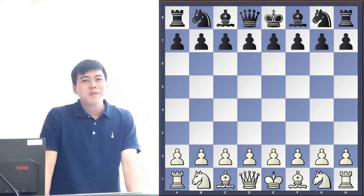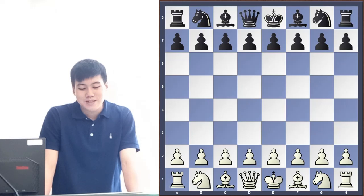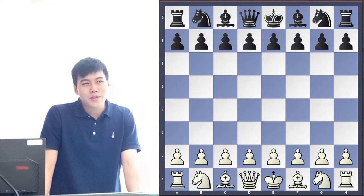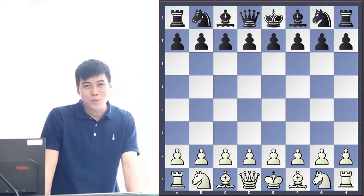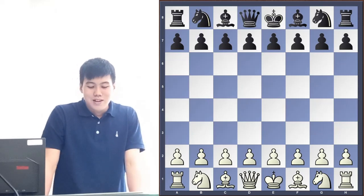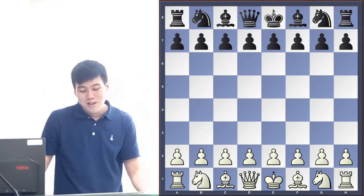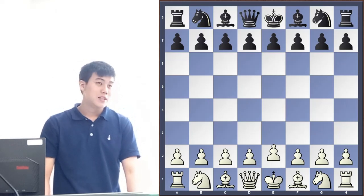The story behind this line is that Kramnik thought he's not really going to calculate or see moves as well as Kasparov, so he decided to play as solid and boring as possible, wait it out and get a draw. If you can get a draw, the next time your pieces will be white and you most likely have a better winning chance with white.